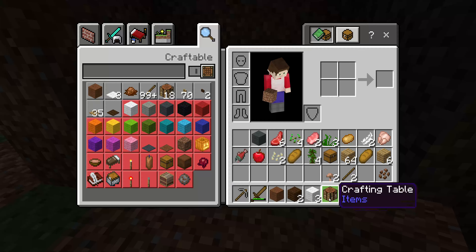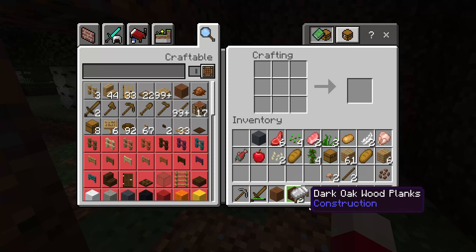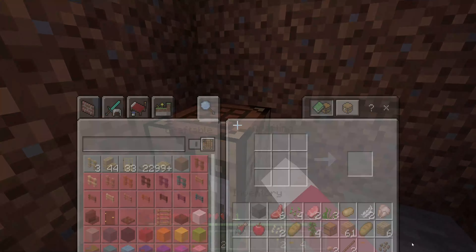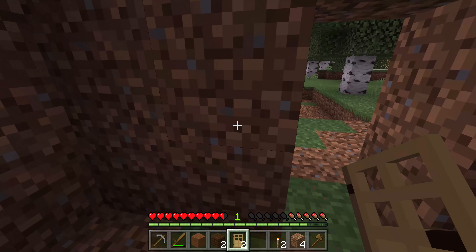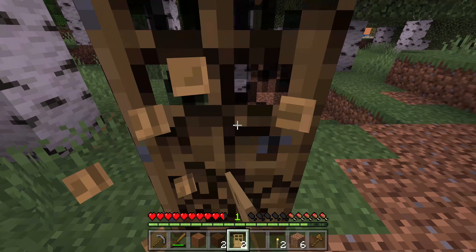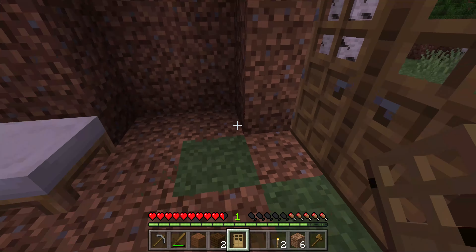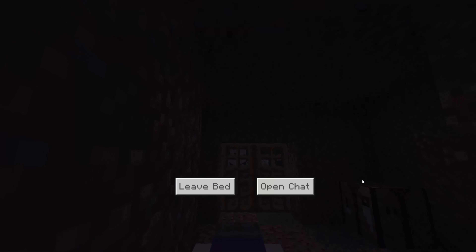I need to place the essentials down. First I need a bed — I'm glad I beat the clock for the bed. Then I got some doors. I'm actually gonna make this look a little nicer, because why not? Why did I place a door there? Whatever.